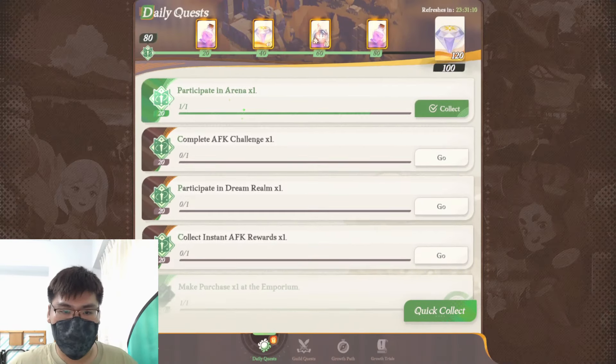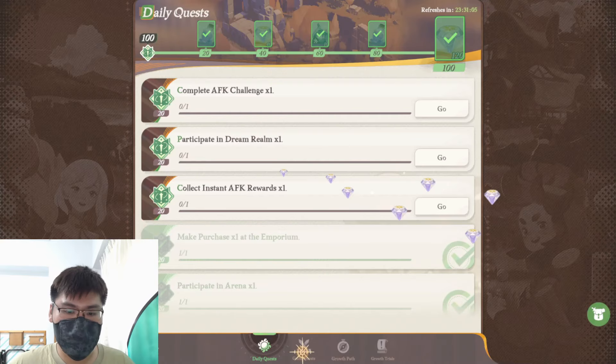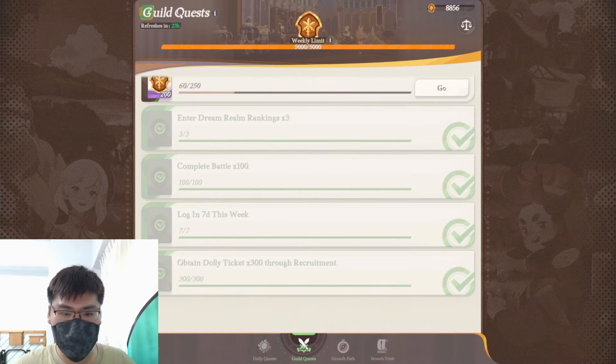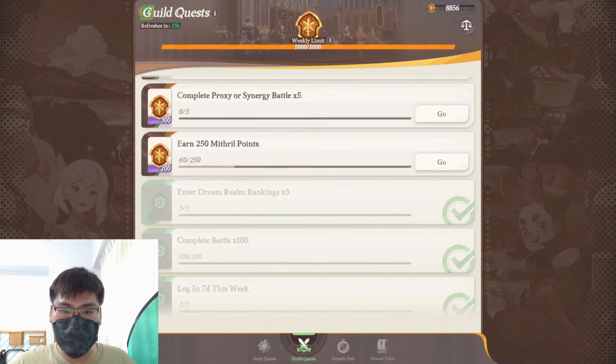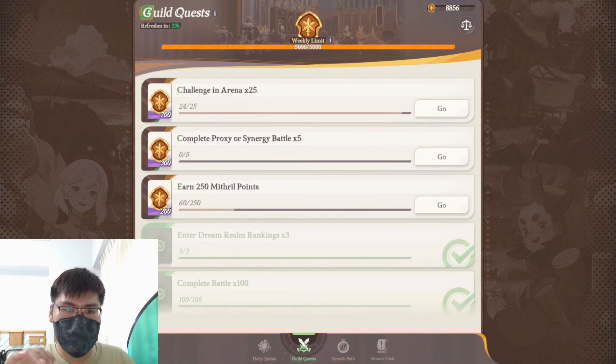So obviously, number one, you go into your quest page. Remember to claim your daily quest, claim everything over here, and then once you're done, you go into the guild quest. So this is a weekly thing — it resets weekly. Super important for your Celestial slash Hypogean units. Join an active guild and do all the necessary guild quests, as you guys can see over here. They're all really, really easy. If you have been logging in, you will claim a bunch of coins. You've been playing the game, you'll clear the battle quest. And if you have been doing Dream Realm, you will clear the Dream Realm rankings. So that's for the daily and weekly stuff from the quest portion.